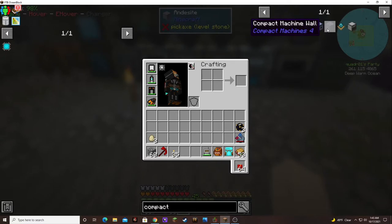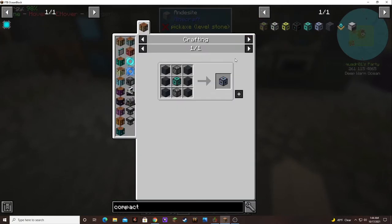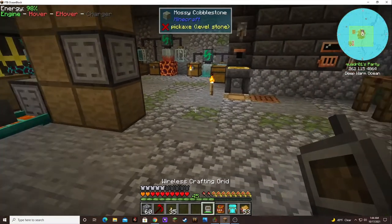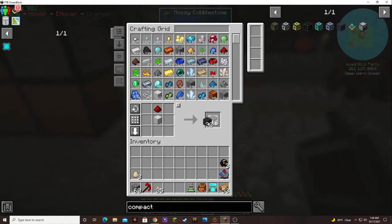So we can make these compact machines that will make a tiny room for us — we can put stuff in it. What does the maximum take? Compact machine walls — three times compressed cobblestone and a compact machine giant. Ah, so we need to make all the other ones first. So how much do these walls take? Wow, we need quite a bit of these walls.